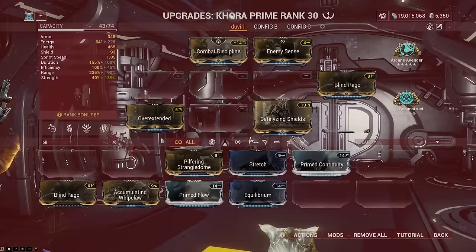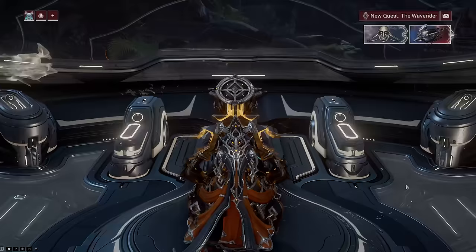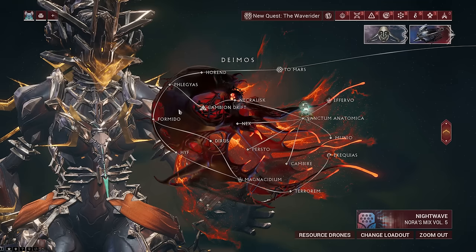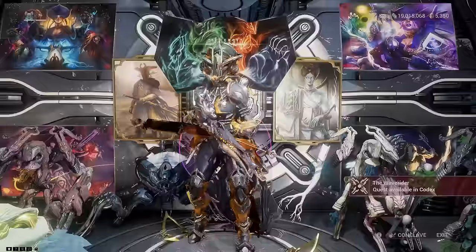Corrupted mods can be obtained from the Orokin Derelict tileset on Deimos, using special Dragon Keys to unlock Orokin Vaults located within. They are untransmutable and visually appear as any other rare-rarity mod. These mods are essential for optimizing your Warframe and weapon builds and it's a must to have all of them in your inventory — there are 24 collectible corrupted mods in the game, listed in the link in the video description. For returning players, note that one new corrupted mod was added called Catalyzing Shield, which lets you abuse the shield gating mechanic in specific Warframe setups.